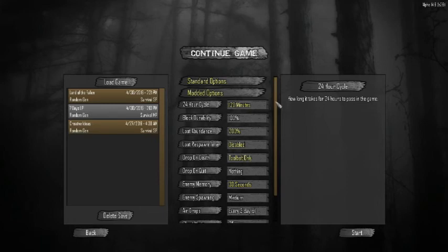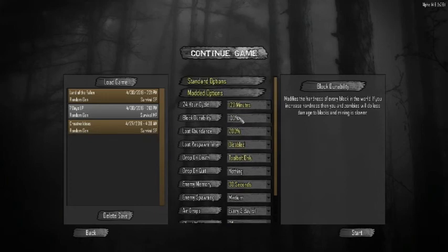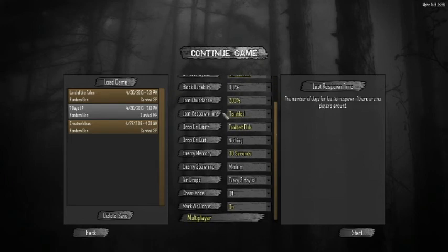The reason for the longer days is I want to do a lot of building. If you do that, you tend to rush through days pretty quick. The ideas I have are actually kind of big, so the extra time will come in handy during building phases. I'm going 200% loot abundance because I'm setting loot respawn to disabled — once you've looked in a dresser, nothing else will be put in there later.